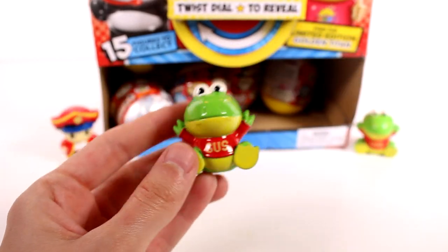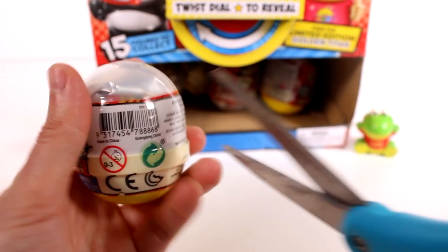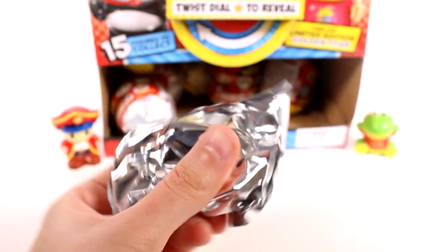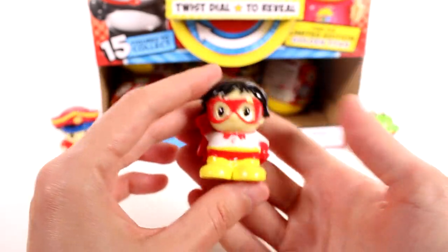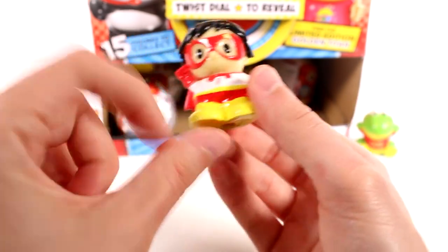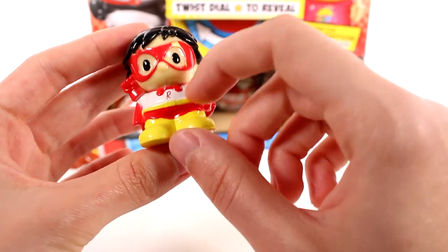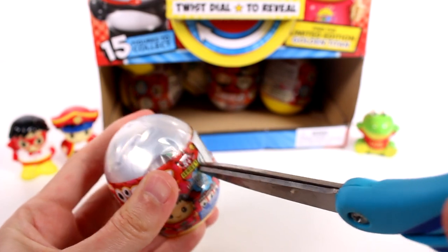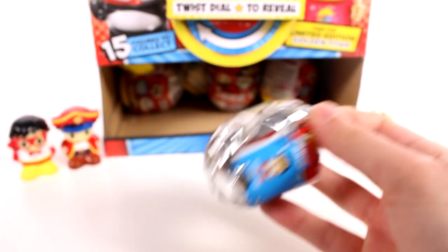We got a duplicate of Gus. We'll put duplicates off to the side so we don't get them confused, and in case we get all 15 we won't have room in frame. This next one looks like another Ryan — it is Red Titan Ryan. In gold and maybe a slightly different position, this would be the limited edition one, but we have the regular Red Titan. Super adorable, I love his little mask and the R on his shirt. And any that are Ryan are common — just not the gold one obviously.